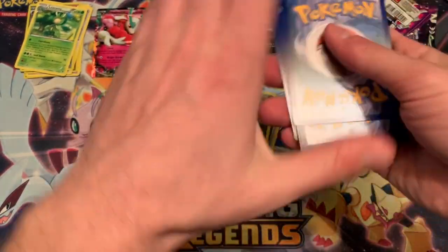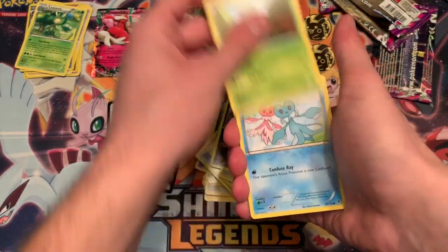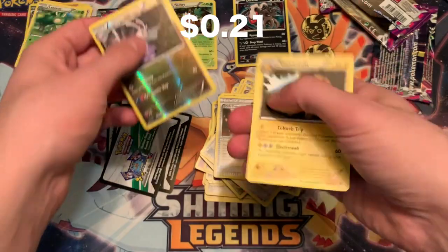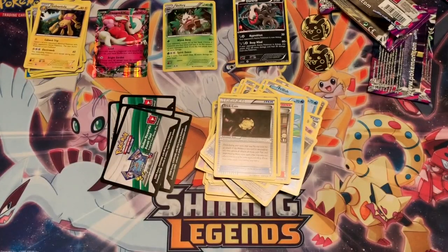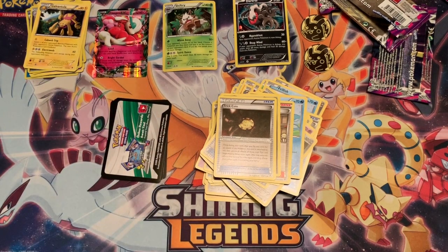We're down to the last pack. Aegislash EX is also in this set, and I think there are two holo variants. Last three-under-two of the video. I honestly need to buy more of these as long as they're not out of stock — they had like four or five left at a pretty reasonable price. The Galvantula — I thought it was shiny for a second, but it's not, so kind of a bummer. We got the two holos and the EX, but that's really about it. I'll go through the rares and trainers and pull some nostalgia stuff for the end card. Comment if you want something specific, otherwise I'm probably going to keep doing this as a series until I hit that Dialga. Peace out.